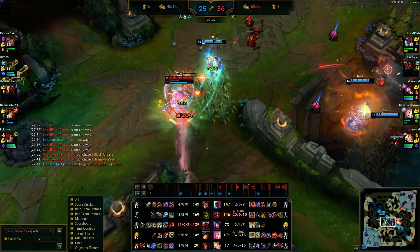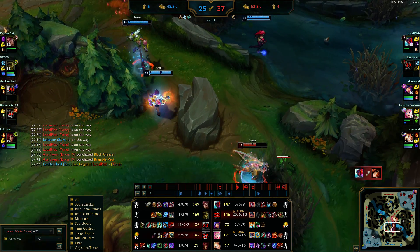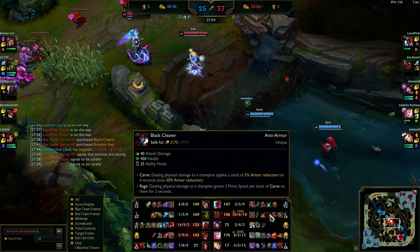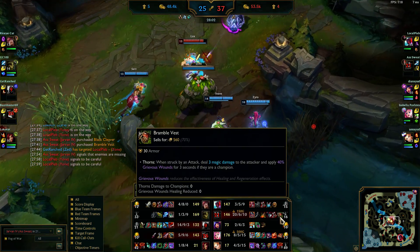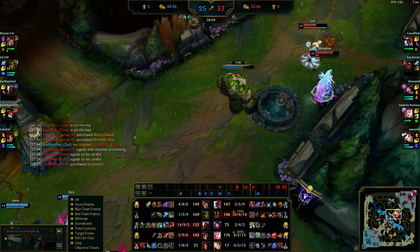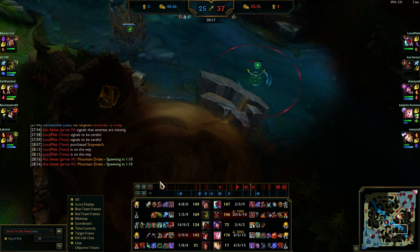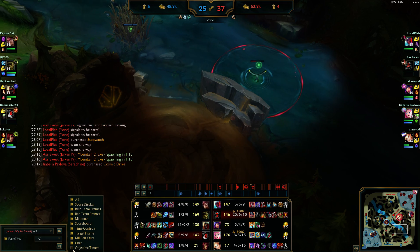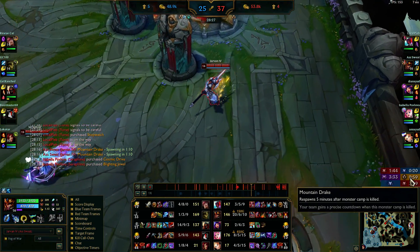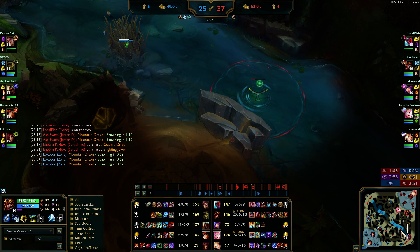I remember seeing this and wondering how the hell Lux got out — a lot of people were on her but she did it. Dragon is up pretty soon. Sorry — dragon's up in a minute and I know their wave is kind of messed up. I think Ivern's gonna end up showing, and that's when I know we can do this dragon for free. I want to say Ivern shows but I'm not sure.